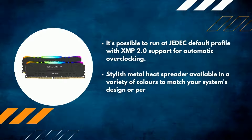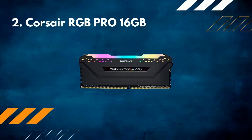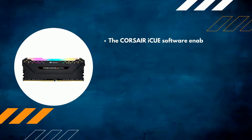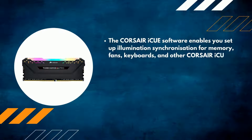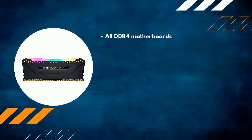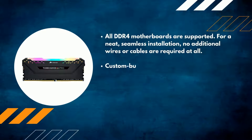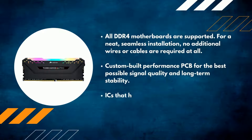Number two: Corsair RGB Pro 16GB. The Corsair iCUE software enables you to set up illumination synchronization for memory, fans, keyboards, and other Corsair iCUE compatible devices. It allows you to develop your own lighting profiles with millions of different patterns and colors. All DDR4 motherboards are supported for a neat, seamless installation — no additional wires or cables required. Custom-built performance PCB ensures the best possible signal quality and long-term stability, with ICs thoroughly vetted for increased overclocking capacity.